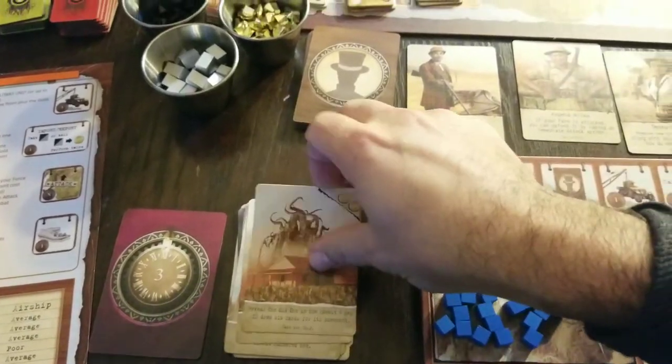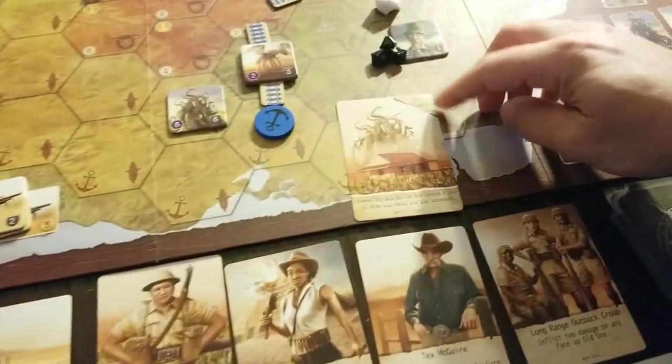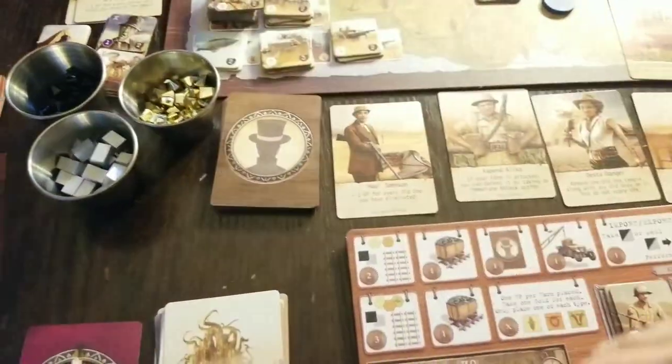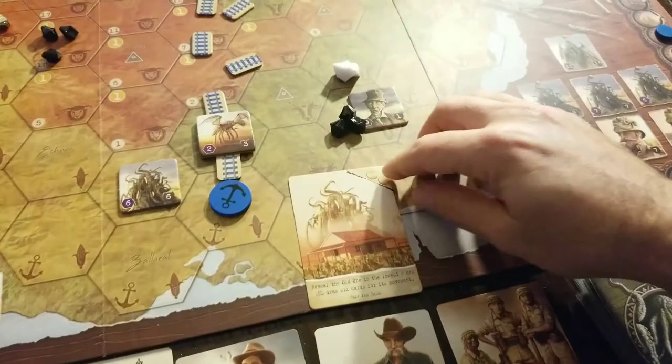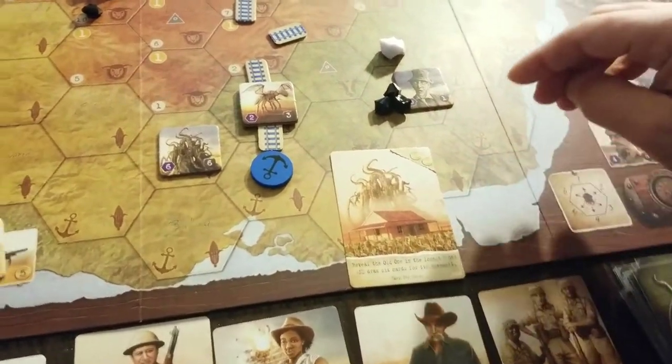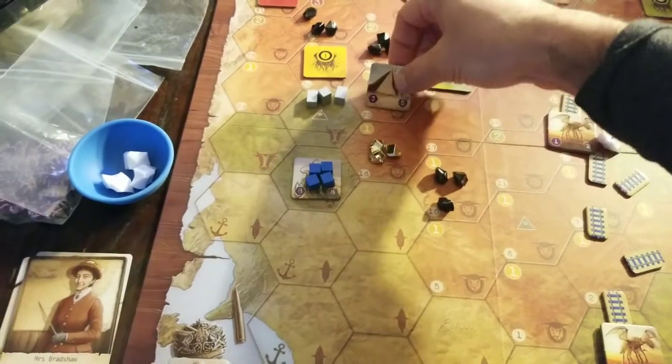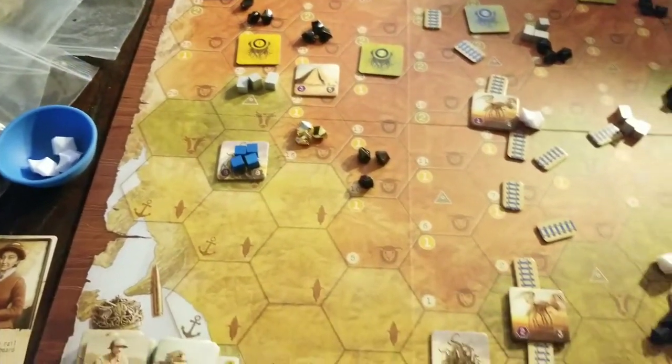Reveal the old one, lowest hex, draw six cards. But oh — we get some gold! Yes, we need gold. I love it. Reveal the old one — this might be short-lived here. Be a little tiny — shoot, okay. It's not going to move though. Don't have to draw six cards for that guy.